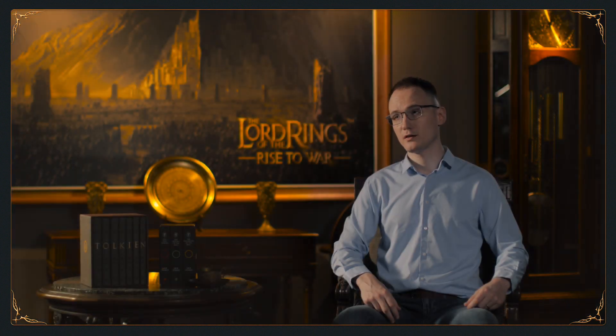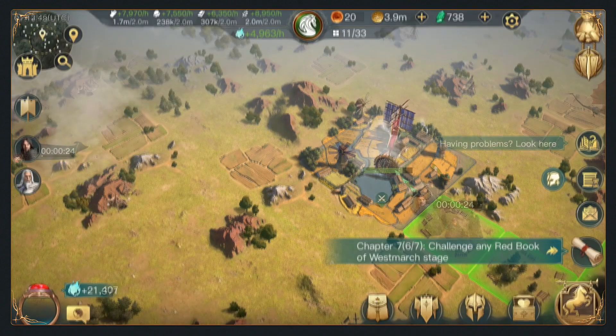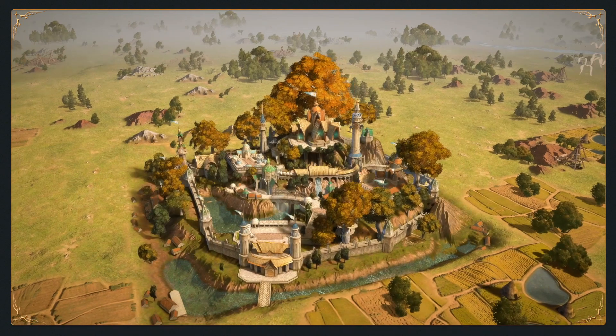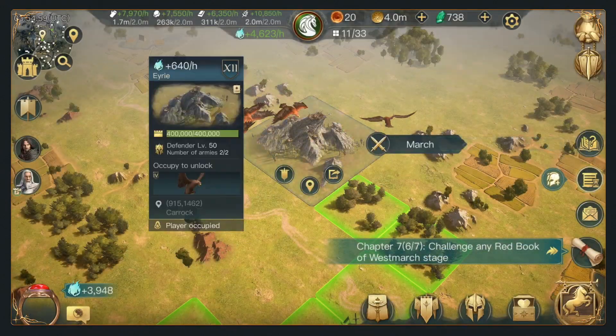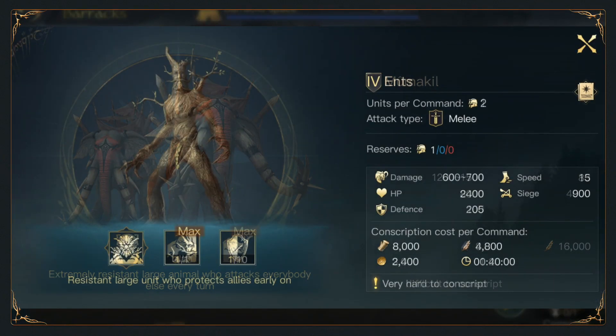In our game, the territory expansion aspect of the gameplay is really important. We talked about tiles before. We have different tiles — tiles that can provide resources, with which you can upgrade your city or recruit more troops. But there will also be different types of tiles; for example, some that will unlock new unit types that would otherwise not be available to you.